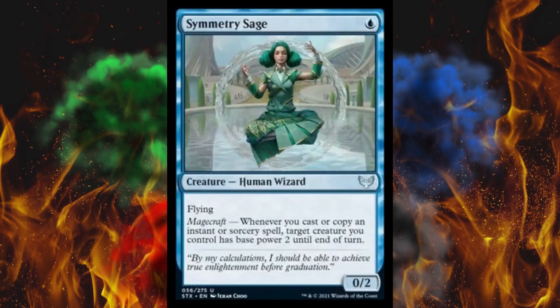Next up, Symmetry Sage. It's a 1-cost 0/2 with flying. Magecraft trigger: target creature you control has base power 2 until end of turn. So basically just her, and it's only creatures you control — I can't imagine upgrading anything else. But you cast any instant or sorcery during the turn, you've got a 2/2 flyer for 1 in blue. That is absurd.